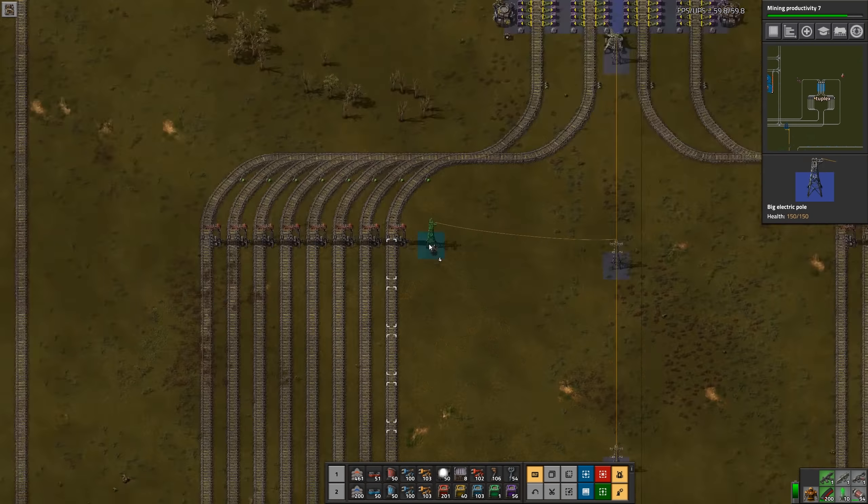Actually, that's not what I want to do. I don't want to disable this station — this station needs to be enabled all the time, so it's got to be part of the train schedule. Let's find one of our iron trains and change the schedule. Actually I should just add another iron train — let me do that.